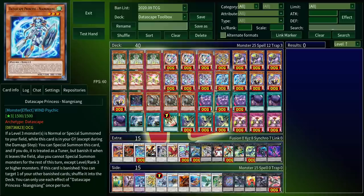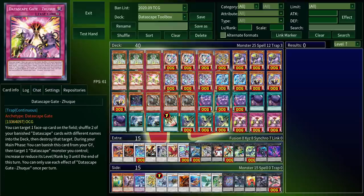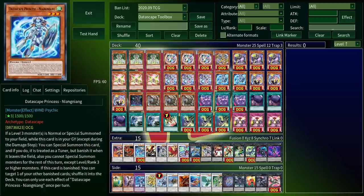Of course, sometimes you want to banish things. You may have noticed that a lot of the cards in this archetype banish themselves, and that's because of Datagun. On the field, this thing can once per turn shuffle two banished Datascape cards back into the deck in order to target and destroy one face-up card on the field. This thing is the crux of everything you want to do — regardless of what you summon out of the extra deck, you want to try to end on this, because it gives you continuous disruption while recycling your cards so that your plays are repeatable next turn.